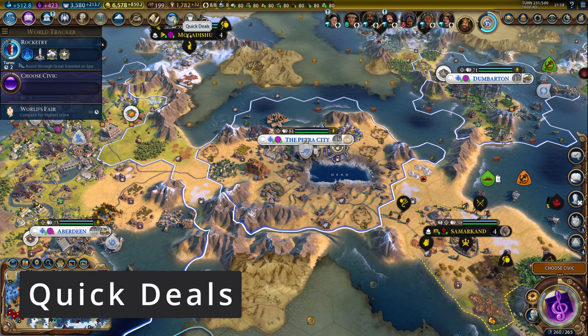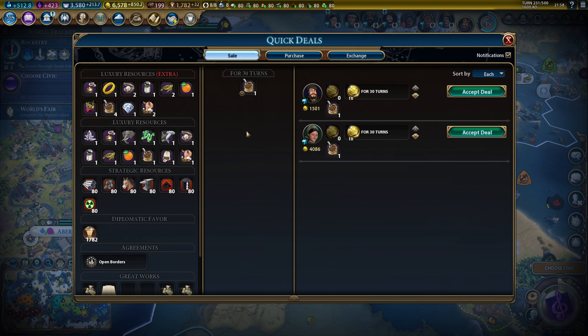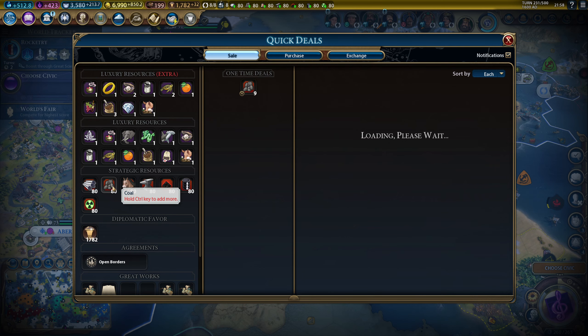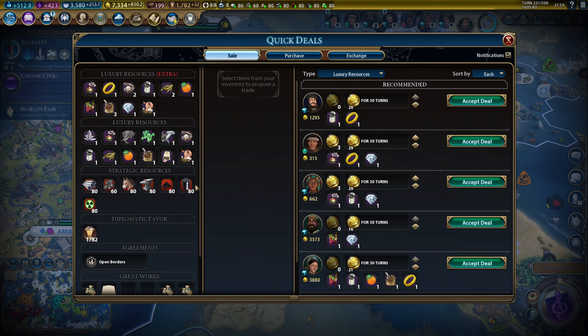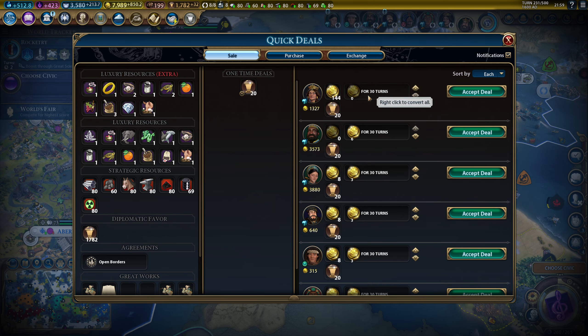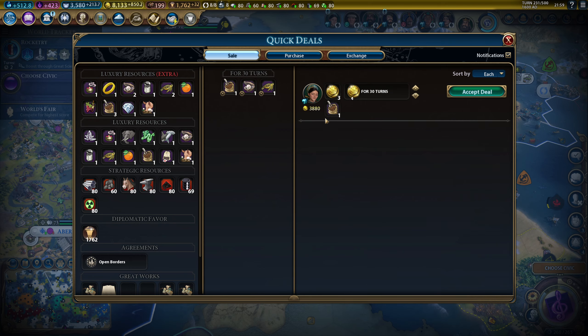Next up, we got the single biggest time saver on this entire list, which is Quick Deals. It's actually insane how much time this mod will save you, because it allows you to make deals with AI at the click of a mouse button. It shows you how much each AI will pay for a certain resource, and then all you have to do is click to accept the deal. You don't have to open the trade screen with each AI separately.